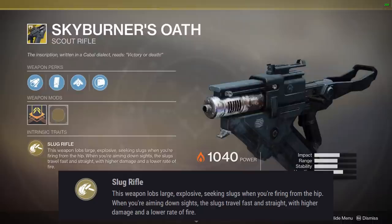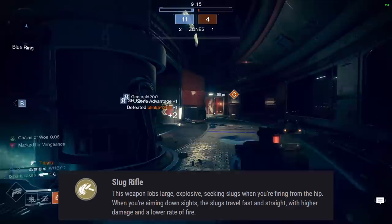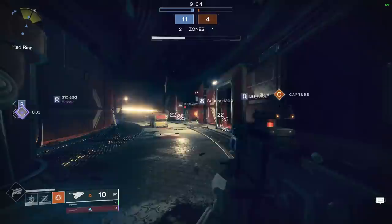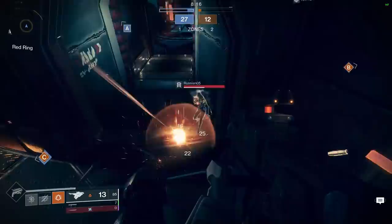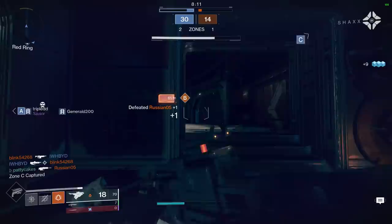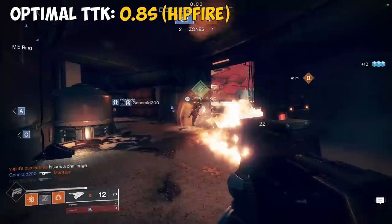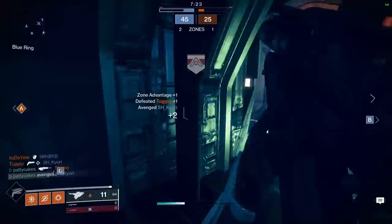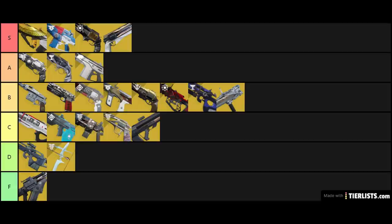Skyburner's Oath has the exotic perk Slug Rifle: it lobs large explosive seeking slugs when firing from the hip, and when aiming down sights the slugs travel fast and straight with higher damage and a lower rate of fire. I have to level with you — this gun is really, really bad, but it's also one of the funniest weapons to use in the game. If you somehow manage to hit all your shots while hipfiring, the TTK is actually pretty good at 0.8 seconds, but in ADS mode that rises to 1.0 seconds and feels very slow. This gun is fun especially if you want to use it in an AC-130 gunship type build, but it's definitely not competitive. I'm going to have to go F tier with this one, but I did actually have a lot of fun playing around with it as a meme.